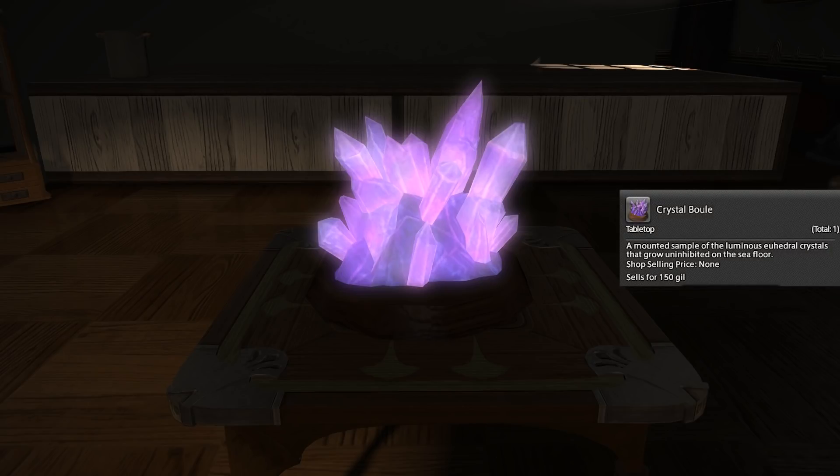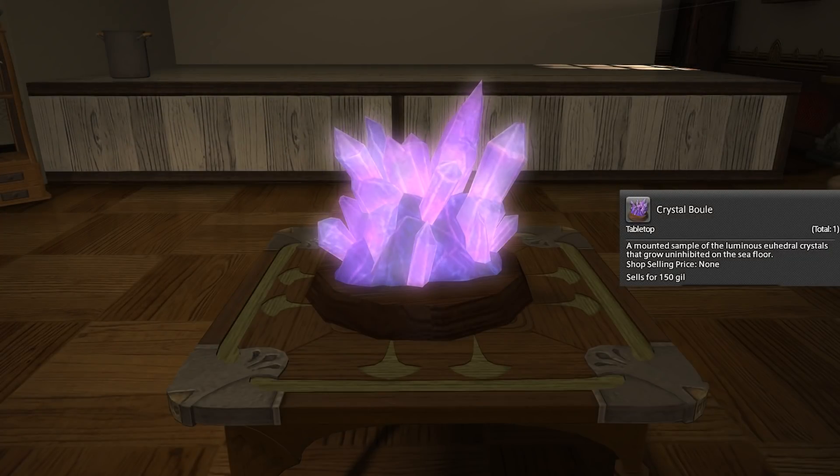I'll dim the light up and down on the footage here so that you can see the glow effect more. The flavour text reads: "It's a mounted sample of the luminous uhedral crystals that grow uninhibited on the sea floor."